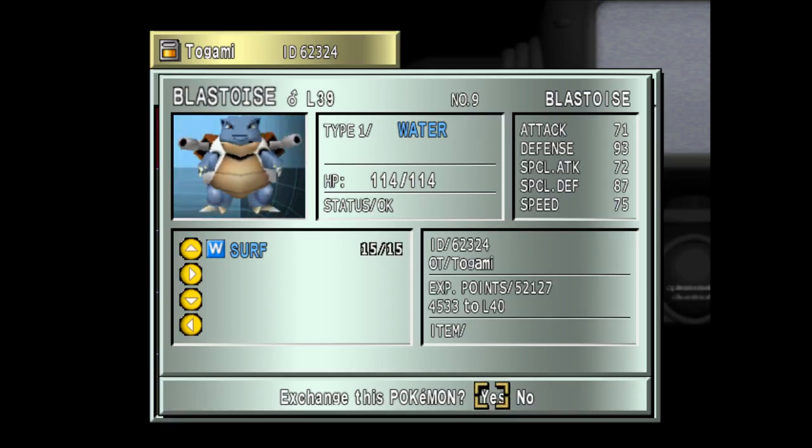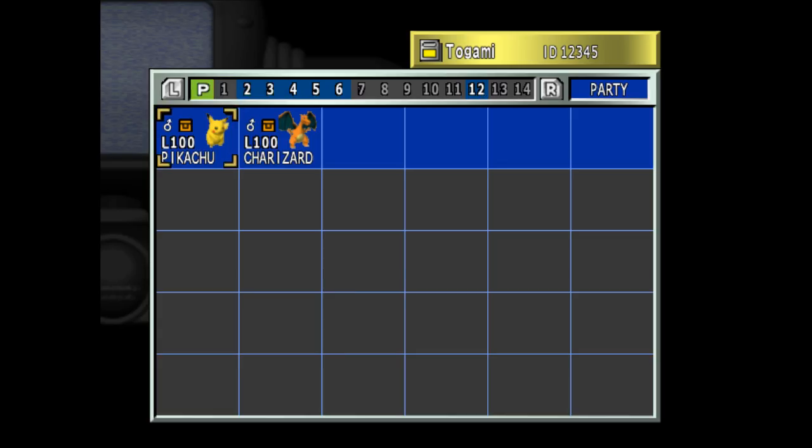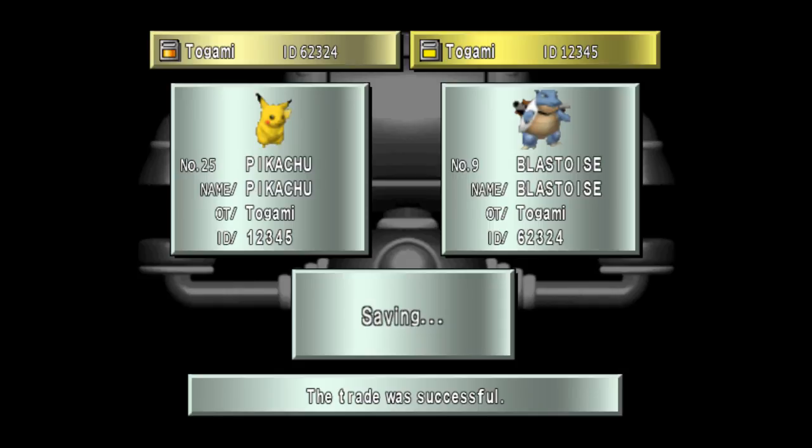We're gonna go ahead and send these Blastoise over just to fully flesh out this example. I'm gonna trade this Pikachu over — no big deal. Activate the trade. You cannot use Stadium with the Virtual Console games, but keep in mind I'm just doing this so it's easier to visualize on the console.